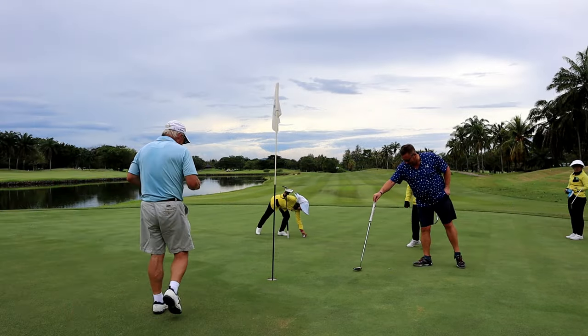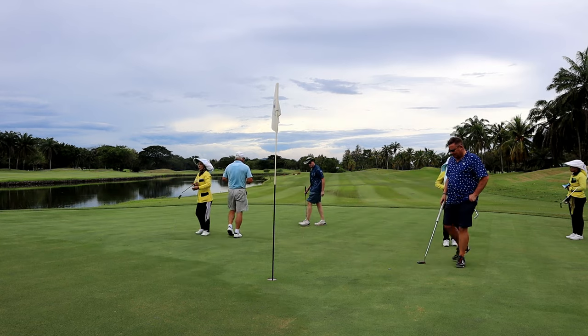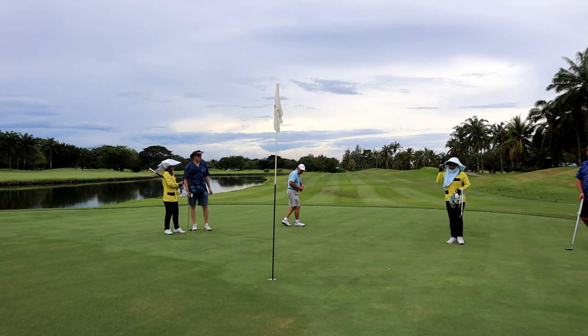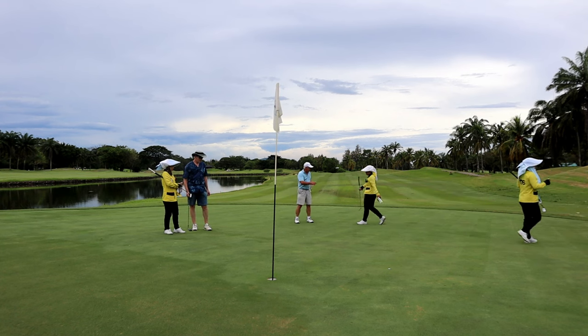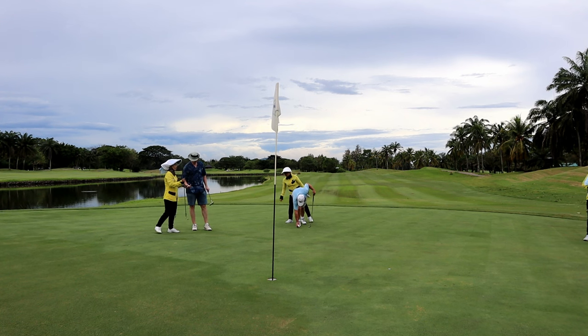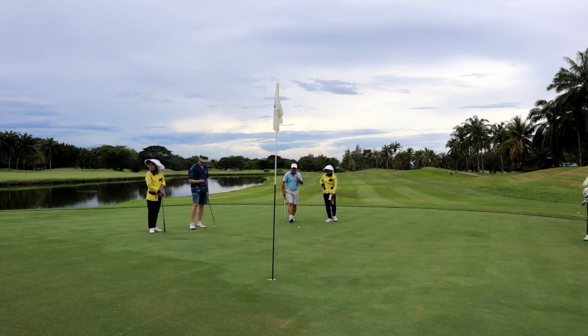And that is what we've achieved. If you look here, the green is shiny, which means from my side it's dark, which means it's into the grain. This little bit on the back corner here, which is dark, is shiny from my side, so that's down the grain. So now you understand what up and down means when your caddy gives you the information.